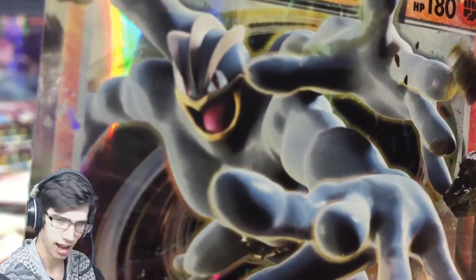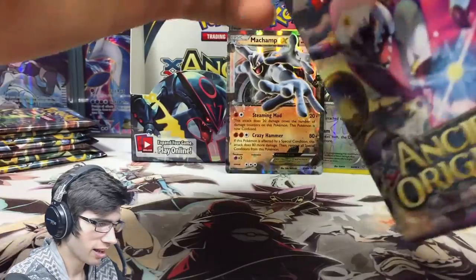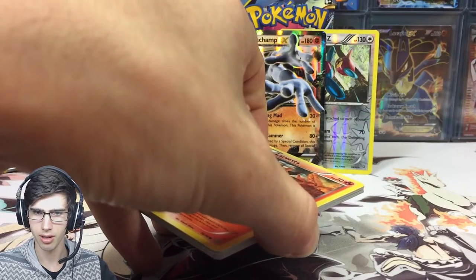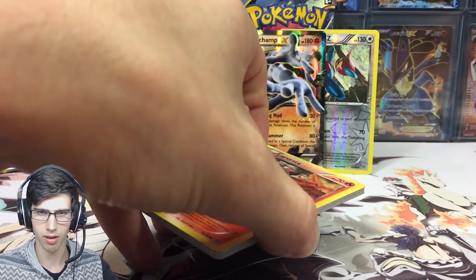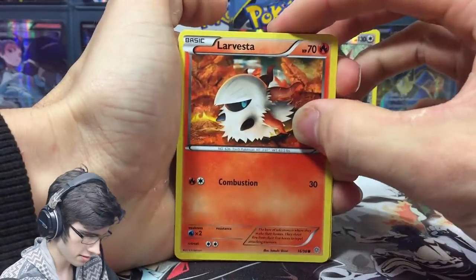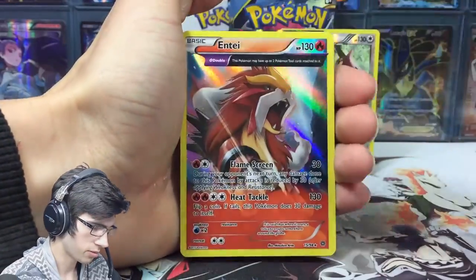Let's check the face — John Cena is so mad right now. That's a good pack. We've got a reverse rare and we've got Machamp. Machamp is one of the EXs that goes for the least in this set. Let me have a quick look on my computer — Machamp on Troll and Toad is going for about US$4.50 right now. So as of this video going up, that's what Machamp's at, which is pretty nice to know. It's one of the cheaper EXs in the set to buy.